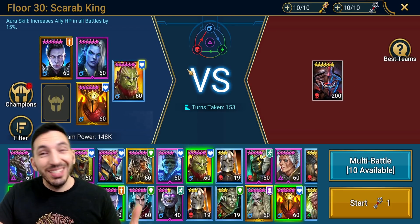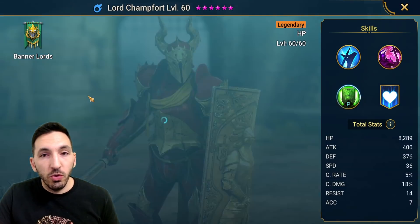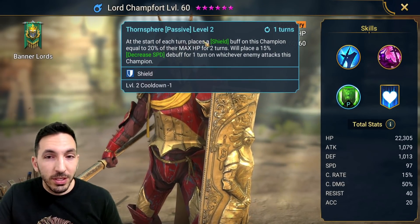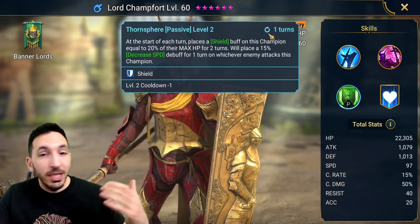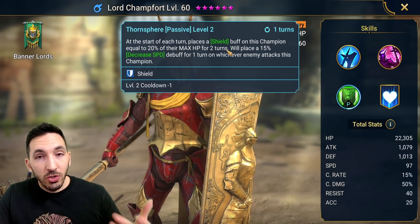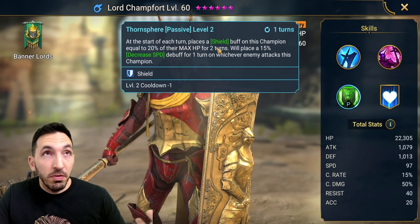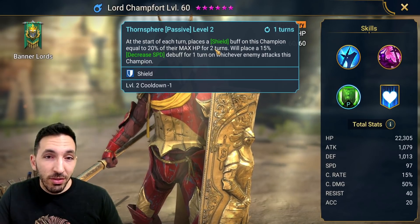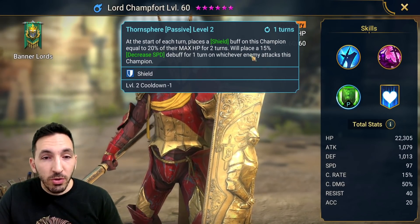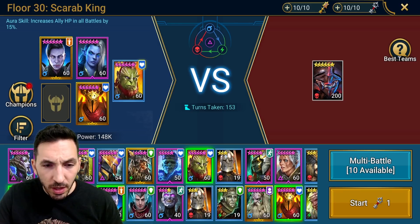The one I actually wanted to show you is the scarab boss. This is the team I use - I use a champion with an HP lead so he benefits Lord Chamfer. What Lord Chamfer has is decreased defense, decreased accuracy, and decreased attack, which aren't really useful, but what is useful is his shield passive on a one-turn cooldown. At the start of each turn it places a shield buff on this champion equal to 20% of their max HP for two turns. With about 60,000 health that's roughly 12,000 shield, which is really good for protecting yourself from the scarab boss. It also applies a decreased speed debuff on whichever enemy attacks this champion.